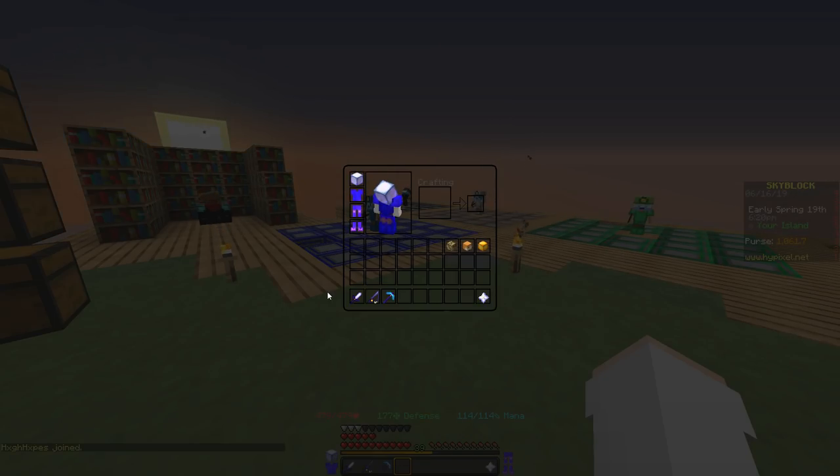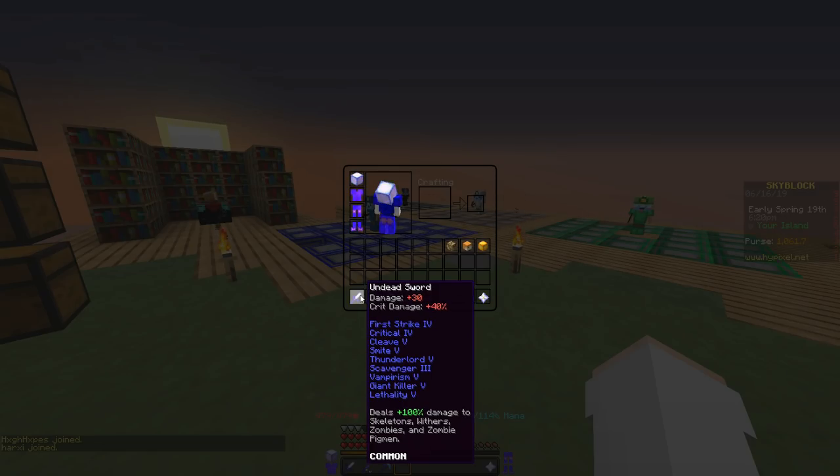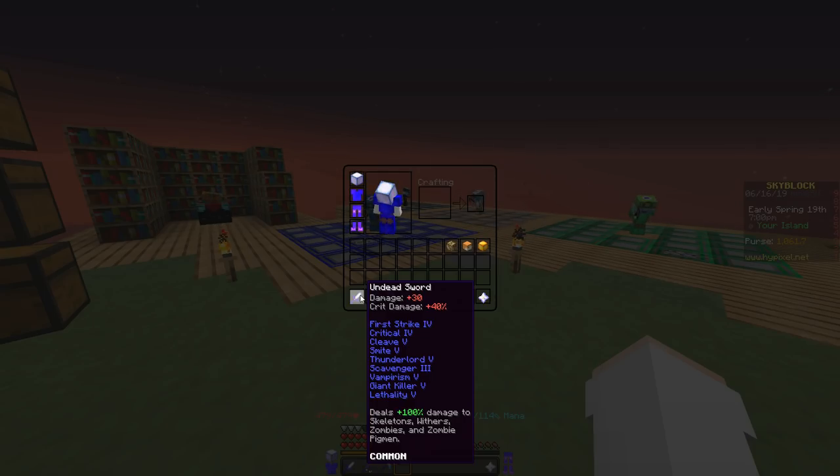Next up we have Critical 5. I actually only have Critical 4 — when I put it on my sword, I was told the max level was only 4. But if you can, you're going to want to try to get level 5. Basically what it does is it increases your crit damage so you do a lot more damage when you crit. This in combination with having a high crit chance — which you get by doing a lot of combat training that ups your combat level — is going to be really good.